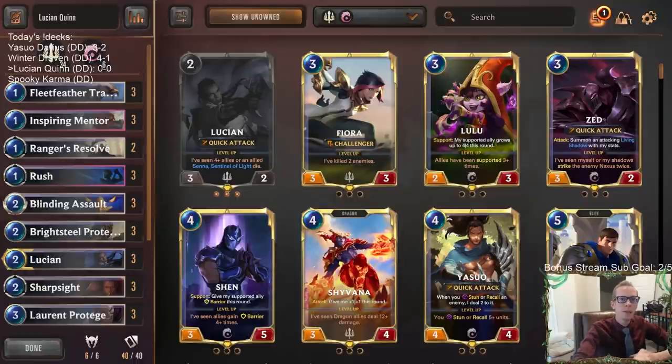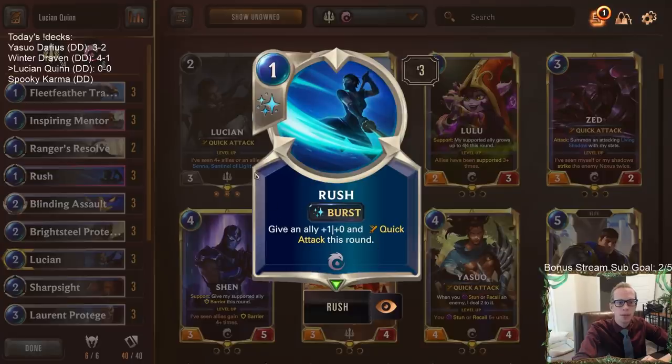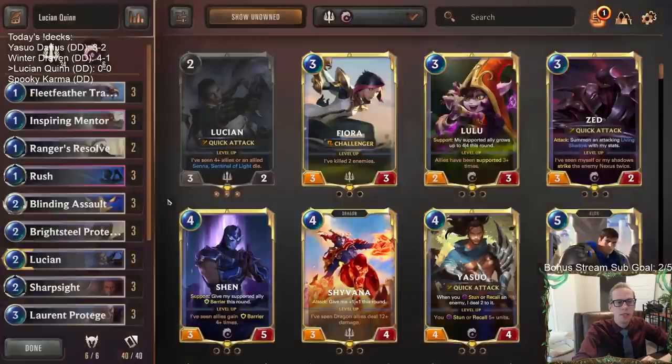Welcome everybody on Twitch chat and YouTube for some Lucian Quinn. We have an exciting deck where we're going to be attacking using Quick Attack and also using Challengers - that combo - and also some Scouts. The main thing about our deck is we are going to be playing Rush. We got three Rush in the deck, giving an ally +1/+0 and Quick Attack this round.